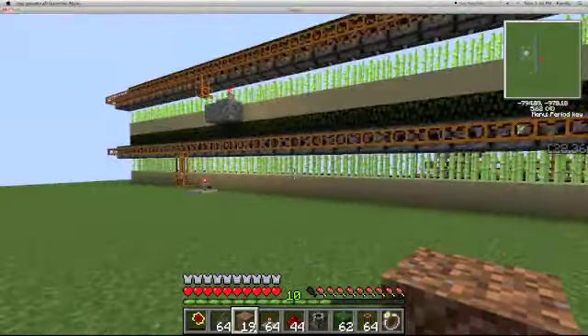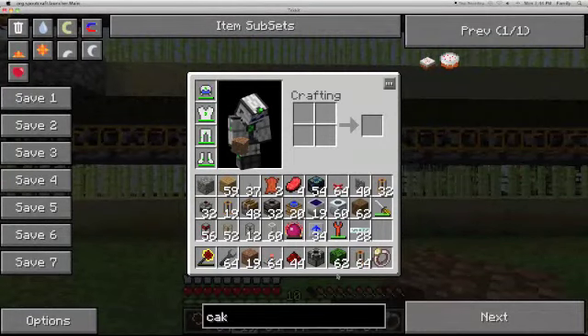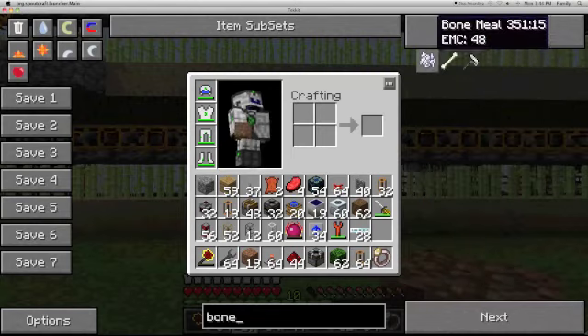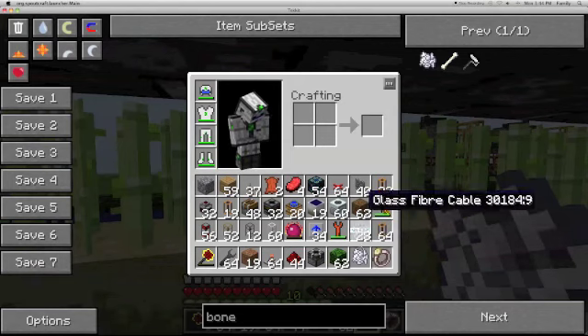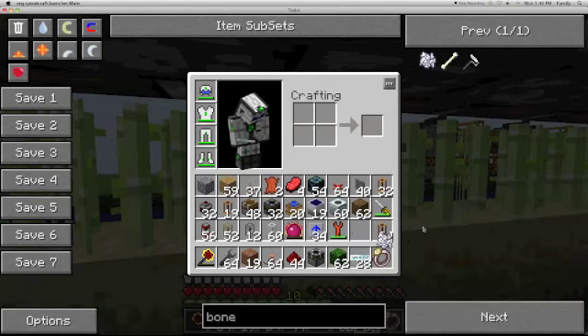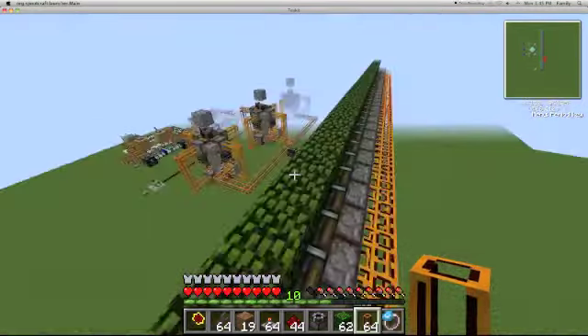Sugar cane just has a really low spawn rate. Does bone meal work on it? I don't think so — no, it doesn't work on it. That's why. Bone meal doesn't work on it, which is why it's so hard to make a working automatic farm.